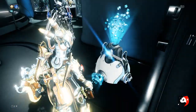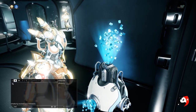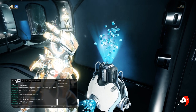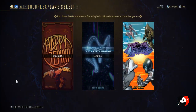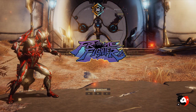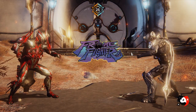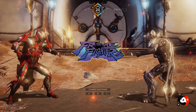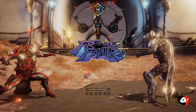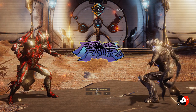Once you have it placed, you need a friend to come over and basically you'll be playing together. Let's go do it! In Frame Fighter you can change your warframe - pick whichever one you want. At the moment you can pick any available frame, then press Enter when ready and the match starts.